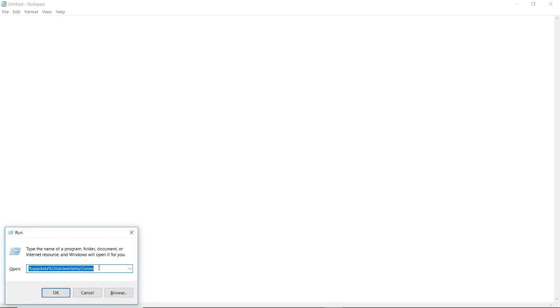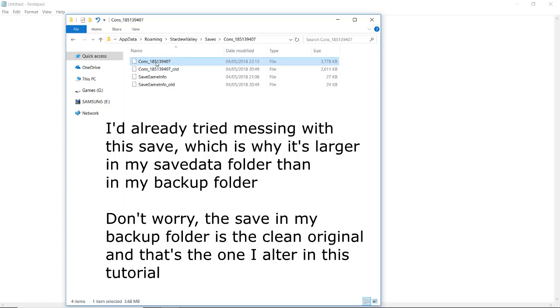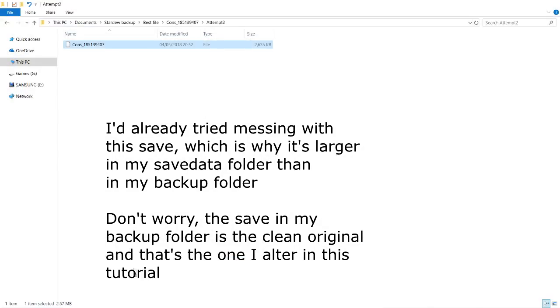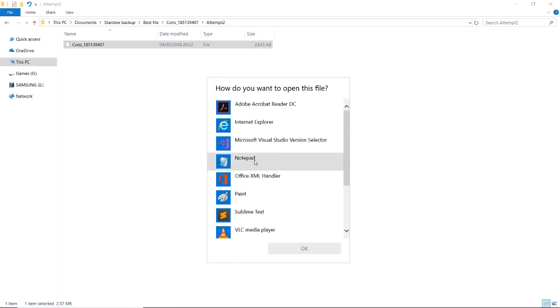The first thing we'll do is locate our save file. This is where it should be if you're on Windows. The wiki tells you in fairly good detail how to find your save, so if you're on Linux or Mac you can consult the wiki. I'm going to copy the save file somewhere separate — just a backup in case everything goes wrong.